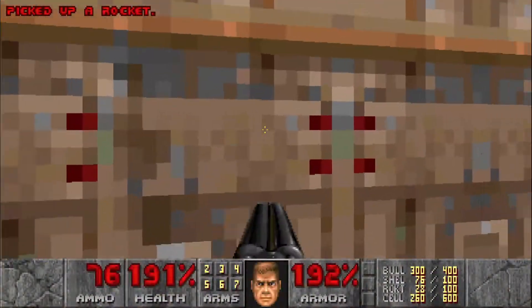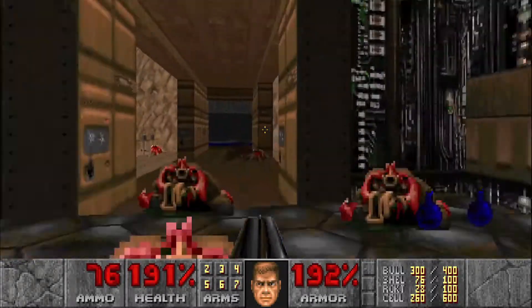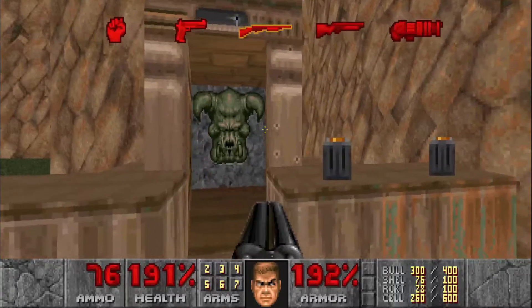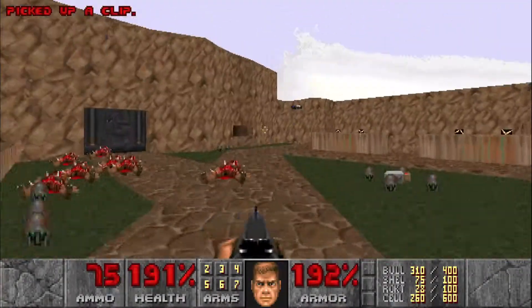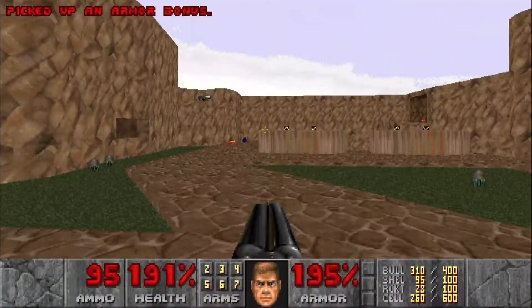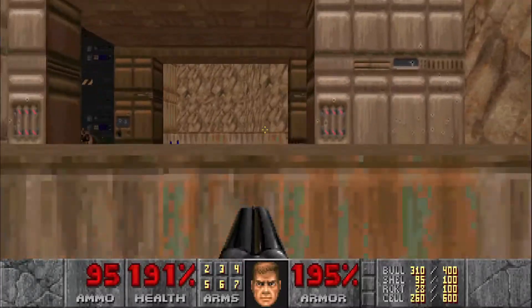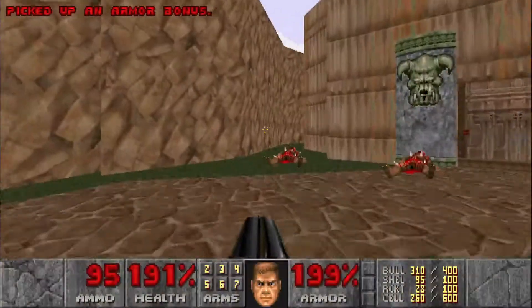We have a door right here that we can't actually open, but as you can see there are two Baron faces. If you head over here, you'll see a Baron wall right there. So we're just going to shoot that and the door will open up. But going through it will close it back behind you, and we can't shoot the switch through there. I'll show you guys just how we deal with that in a second.